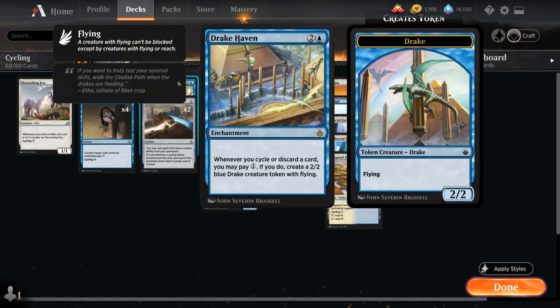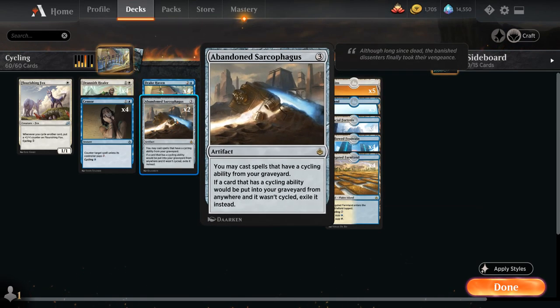At three mana, besides our four copies of Drake Haven, we also have two copies of Abandoned Sarcophagus — a three-mana artifact that says we can cast spells that have a cycling ability from our graveyard. If a card that has cycling would be put into our graveyard from anywhere and it wasn't cycled, we have to exile it instead. Sarcophagus essentially lets us redraw all the cards we've cycled throughout the game and gives us a second chance at playing them out of the graveyard, which translates into a lot of card advantage. And then every future card we cycle will also end up in the graveyard so we can replay it from there.